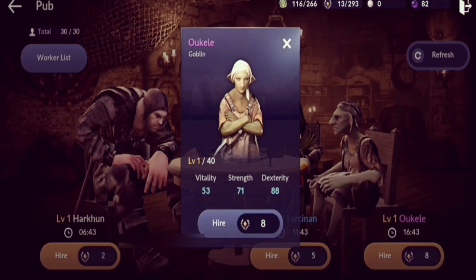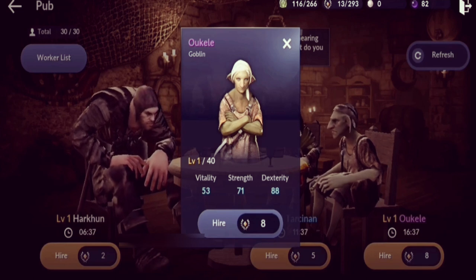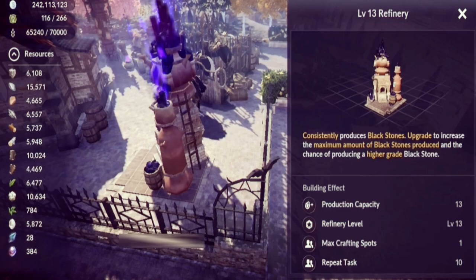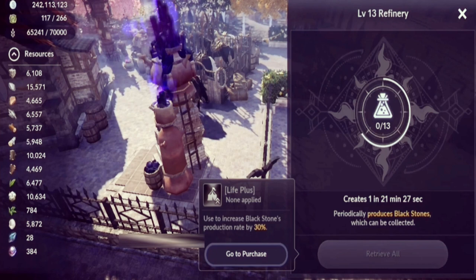That's pretty much it for the workers and the Pub. Moving on — the next structure is the Refinery. This is where you craft your black stones, and the tier of black stones you can craft depends on the level of the refinery. Make sure to level it up and max it out as soon as possible.